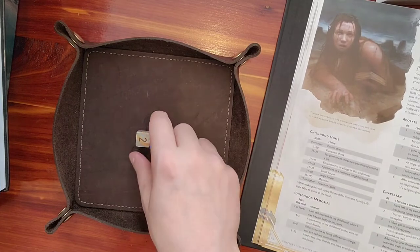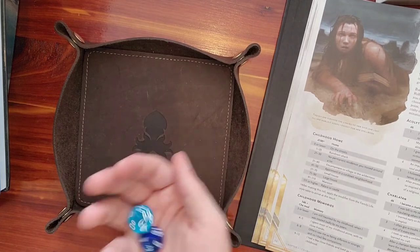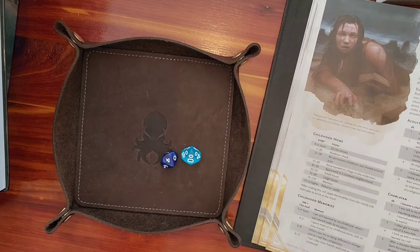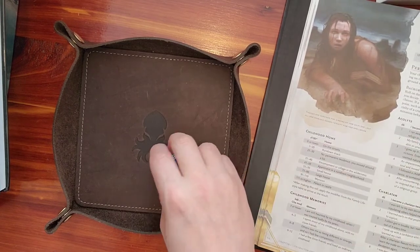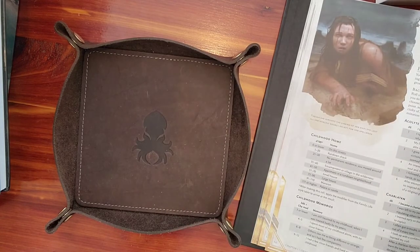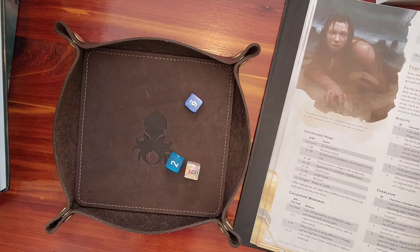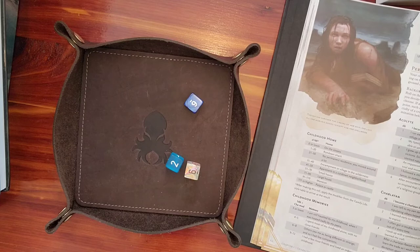Now this is going to be my childhood home. Rolled a 4 — a run-down shack, so a very poor home. For childhood memories, rolled a 14: several friends and childhood was generally a happy one. So even though I was poor I still had friends.